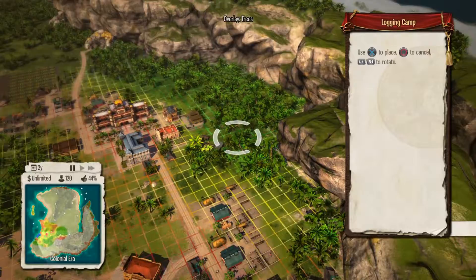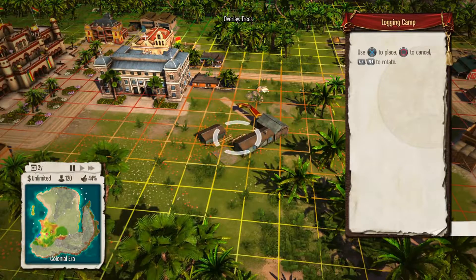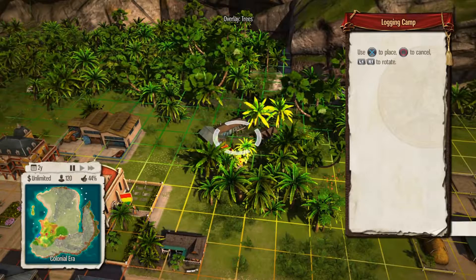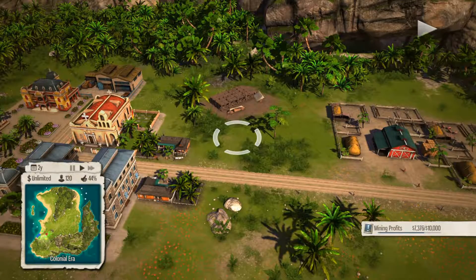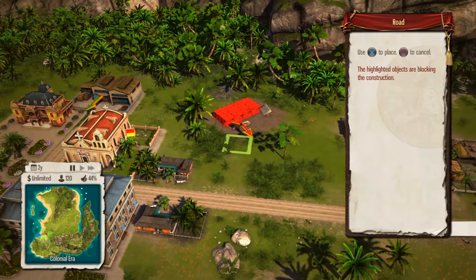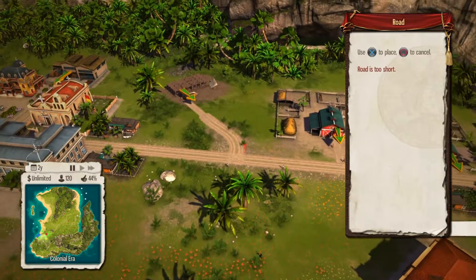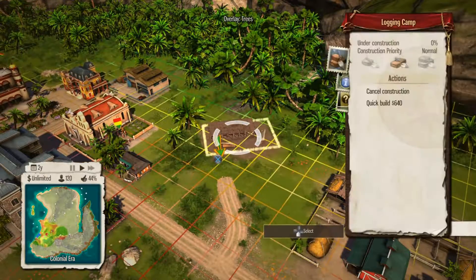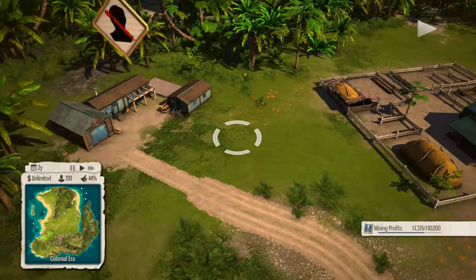Today we are going to build a logging camp. I like how you can actually angle this building. There's a lot of trees here so I'm going to build it over there. I want to connect that by a road, obviously. There — that looks almost normal. Let's quick build that. It does connect.